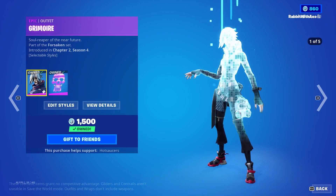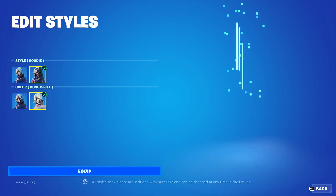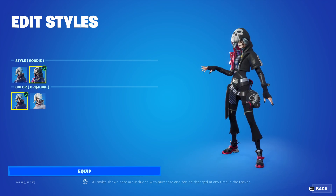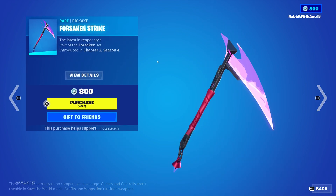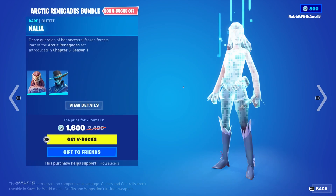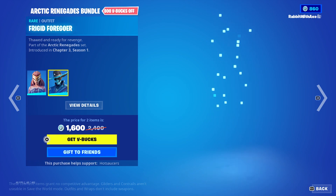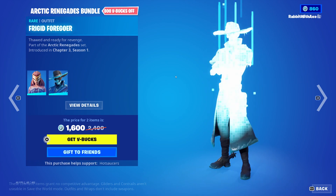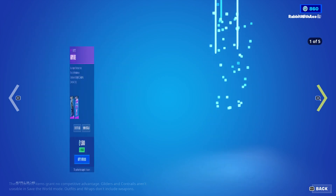Grimoire is back with her hoods both up and down style, plus white styles as well — there's a lot of variety here. Lovely. Rabbling is back with Hollow Skull. We also have the Forsaken Strike harvesting tool, or pickaxe as they now call it. Then the Galactic Renegade bundle is back with Nalia and Frigid Foregower — very nice, you can get those separately if you want.